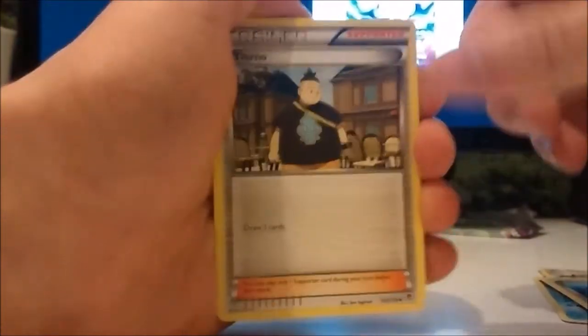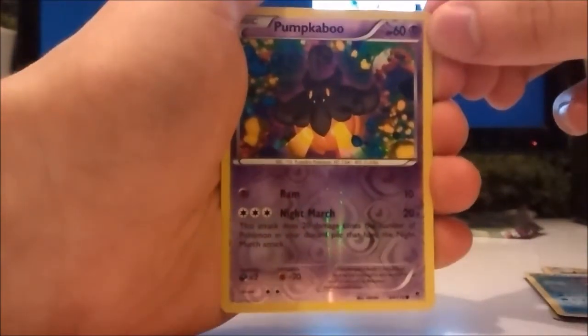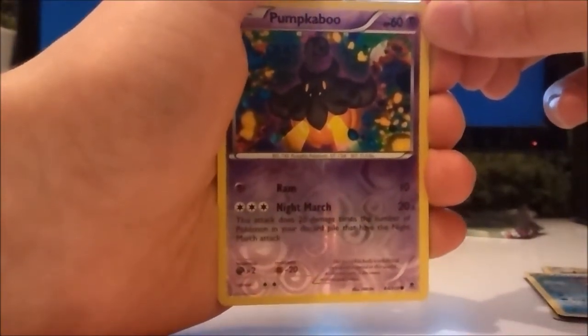Team Flare gear, Tyrno, draw three cards — always useful — Croconaw, and a Pumpkaboo. That's pretty cool.